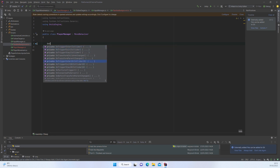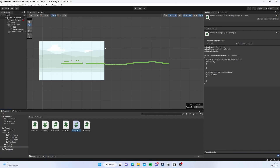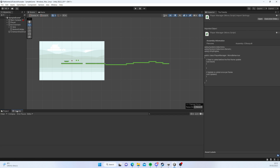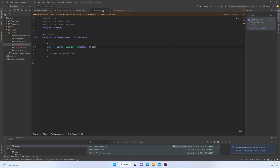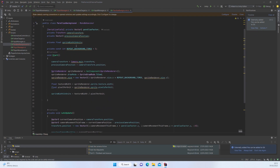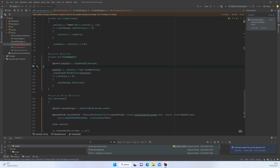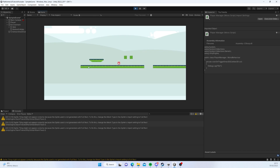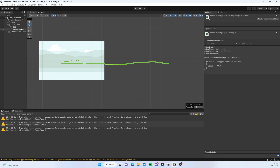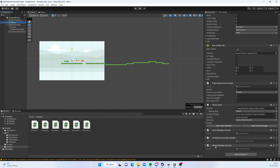I'm going to implement this in OnTriggerEnter2D and just log 'die' to test it. If I try to run the game now — we still have some leftover logs coming from player movement, so let's clean those up. We were logging the velocity; we don't need that anymore. Running it again — if I go down, nothing actually happens. This is because we did not apply the script to our player, so let's drag and drop it. You can see the PlayerManager being applied.